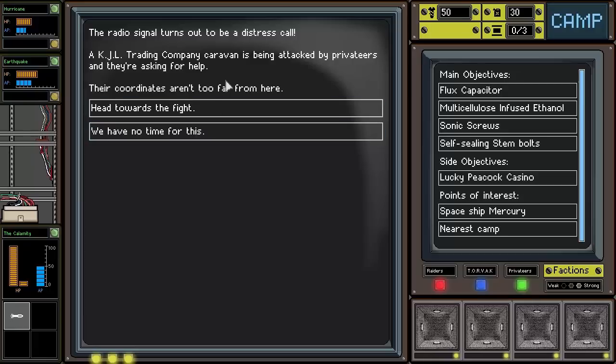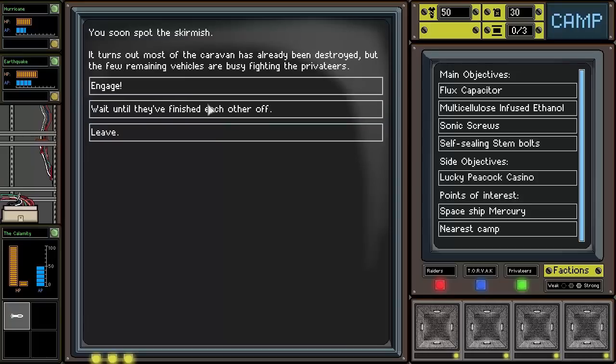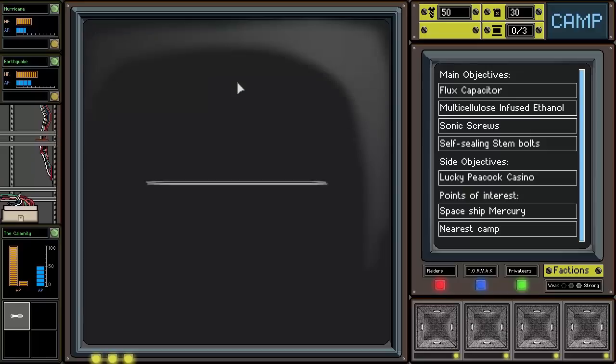The radio signal here turns out to be a distress call. A KJL Trading Company caravan is being attacked by Privateers and they're asking for help. The coordinates aren't too far from here. We soon spot the skirmish — it turns out the caravan has already been destroyed, but the few remaining vehicles are busy fighting the Privateers. Let's get in there and help.